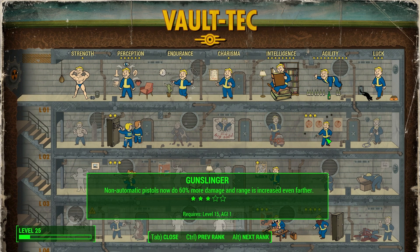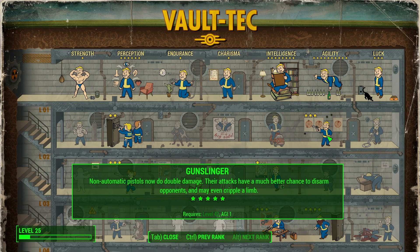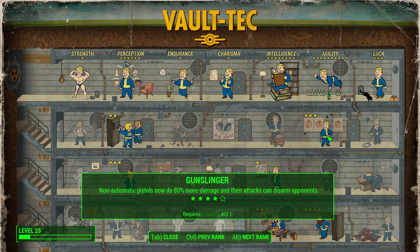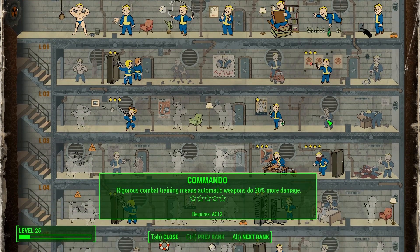Generally when I take a base, I sneak around the outside and snipe everyone I can see, then sneak in closer and use a silenced rifle to take out anyone I can see. Once I get inside I use the suppressed pistol. So: Gunslinger. You want maximum — 5 points — in Gunslinger. Non-automatic pistols do more damage and increased range as you add points. At rank 4 non-automatic pistols do double damage and their effects have a better chance to disarm opponents or cripple a limb. You don't want Commando because that's for automatic weapons, which this build does not focus on.